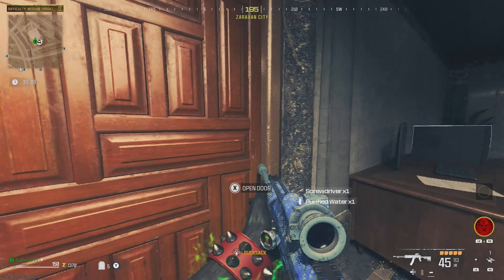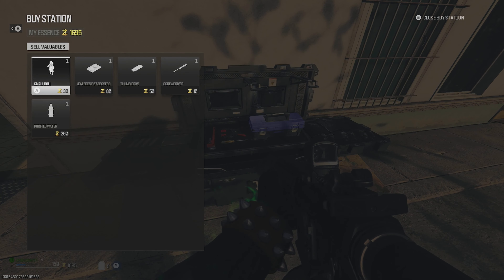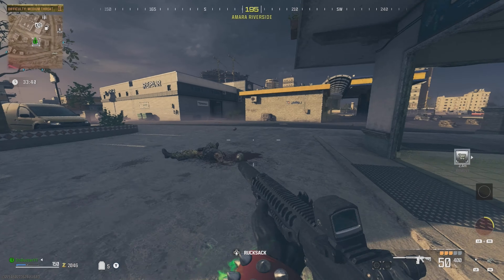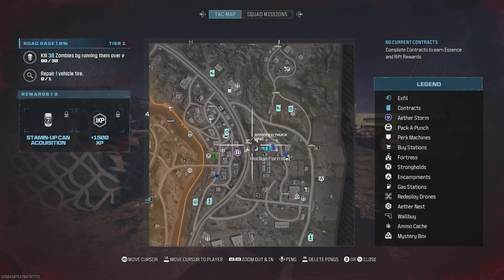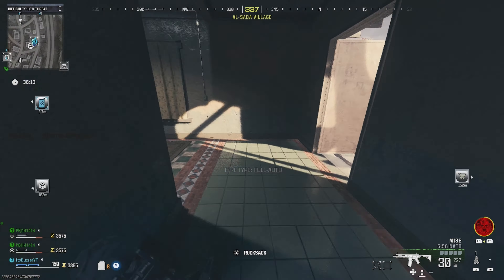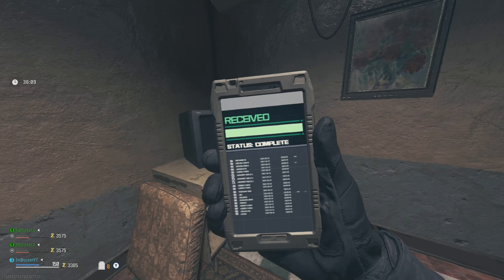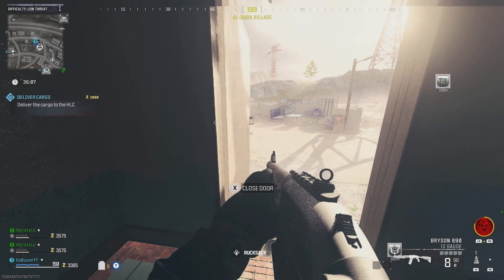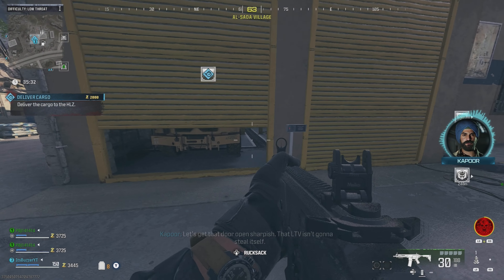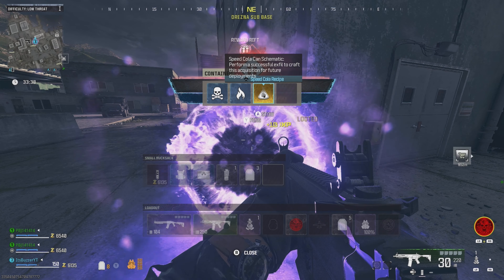All the items you looted, you can go to a buy station and sell everything. Or you can use your points to buy armor plates, a gas mask, and killstreaks. The first objective you can do is a contract, shown as a blue logo on your map. There's a variety of contracts — for example, I had to deliver a cargo to a special location with a vehicle, and once you deliver it, you get loot.